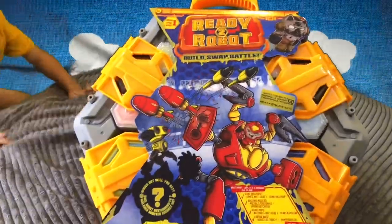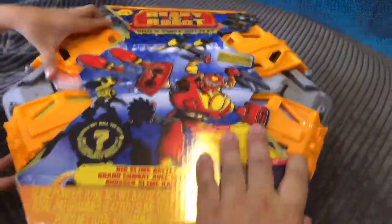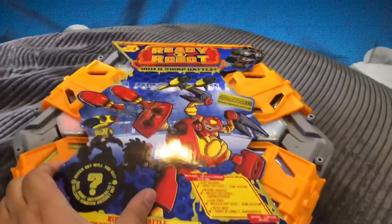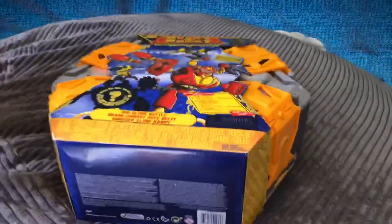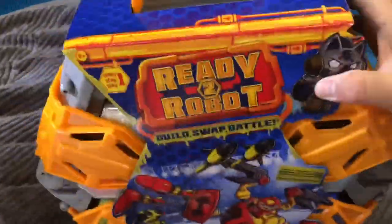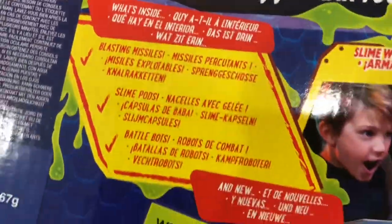I put a pie on top of that. Dude, I'm really curious what's inside — I think it contains a couple of the Ready to Robot things, and I can tell there's a whole bunch of slimes. I see like at least maybe four slimes... or 50,000. This thing has slime weapons, blasting missiles, slime paws, battle bots — so many things. Be careful with the sharpie.